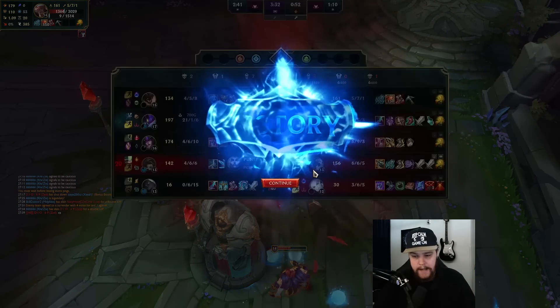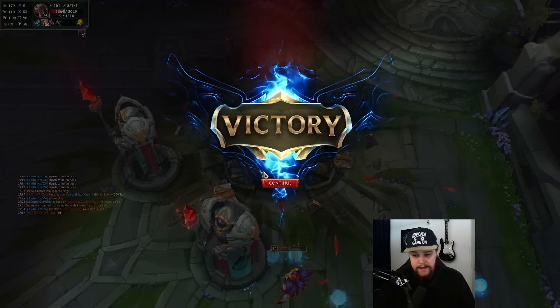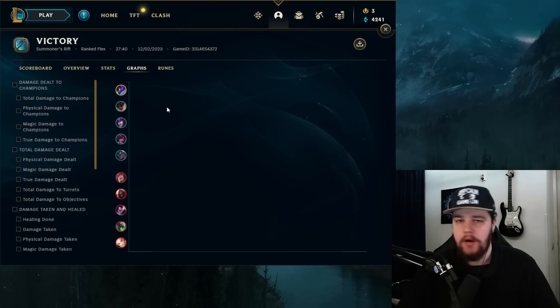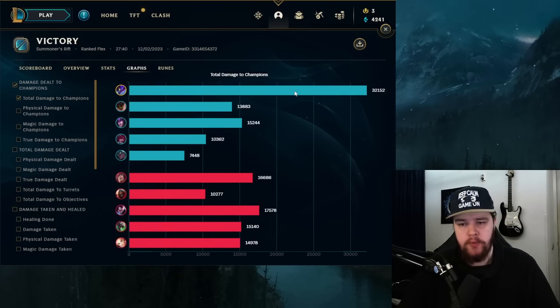Last item — honestly I could go Thornmail, Zhonya's, whatever. That slot would usually be like a Maw in a general game, but in this situation I'd probably build Thornmail or Randuin's to be more tanky. But yeah, we'll see you guys in the end game stats.